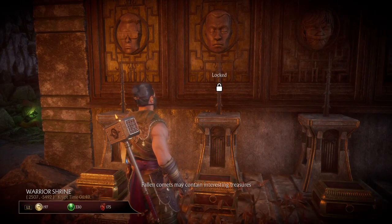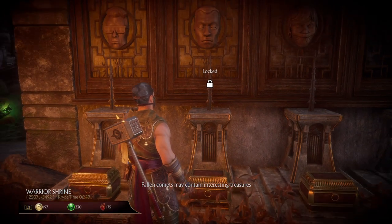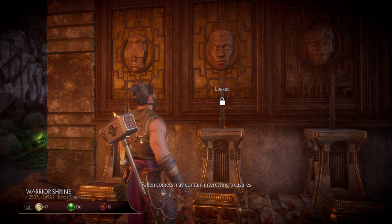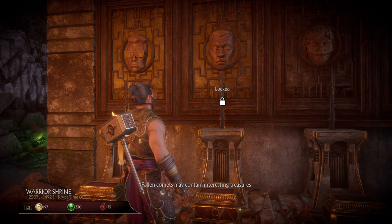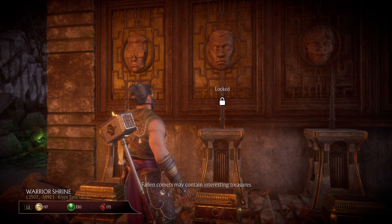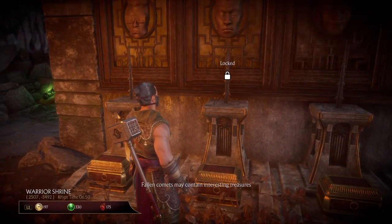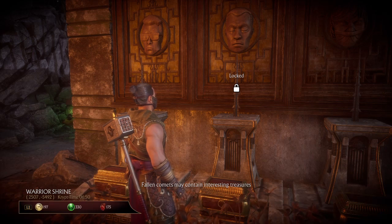What we're looking at here is all these spikes set on pedestals with chests at the bottom. Behind each spike there is an image of one of the champions mounted on the wall. What you have to do is get that champion's head and mount it on the spike in order to unlock the chest and other elements of the game.